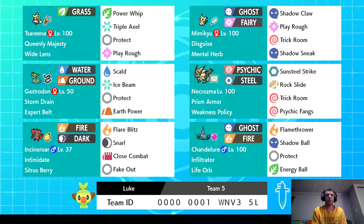Then I have Incineroar. I put Close Combat on it because I felt like I needed a little more offense. But I still have a Citrus Berry. I know I could put an Assault Vest on it, but right now I prefer the Citrus Berry.